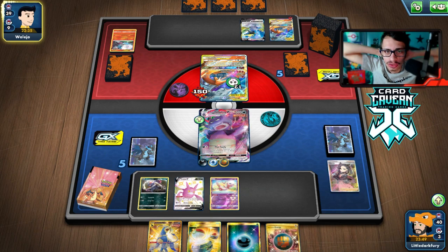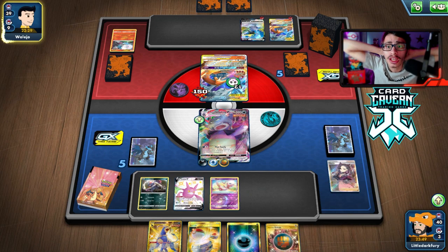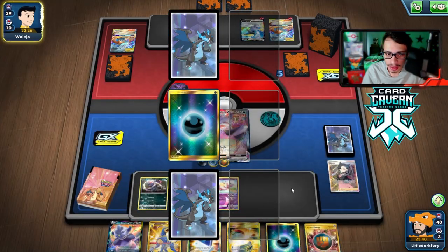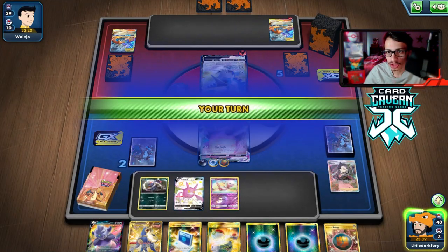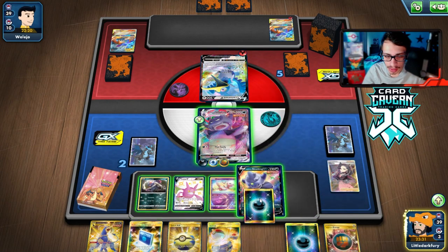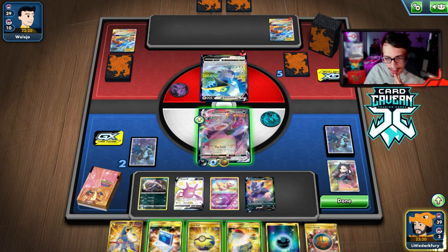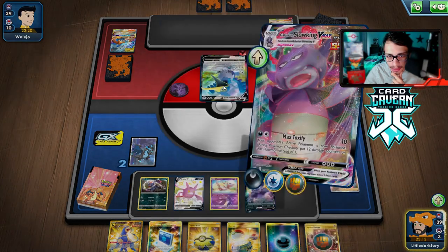Maybe we should play Path of Peak in this deck. A Cramorant coming down — they could switch into it. We have Mew so they can't use Cramorant. They do have energy but no switch in hand. We Marnie them into a dead hand — Welder decks don't have much consistency — and poison keeps ticking. We're doing 30 damage and we Max Toxify again. We're very far ahead at this point.